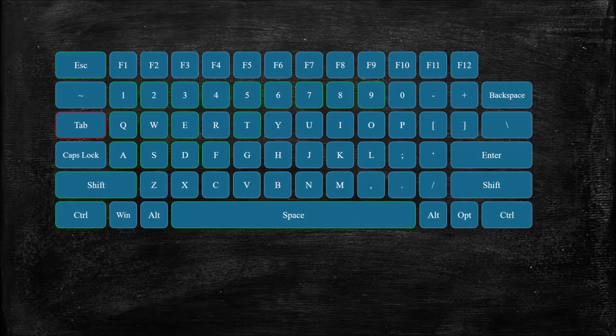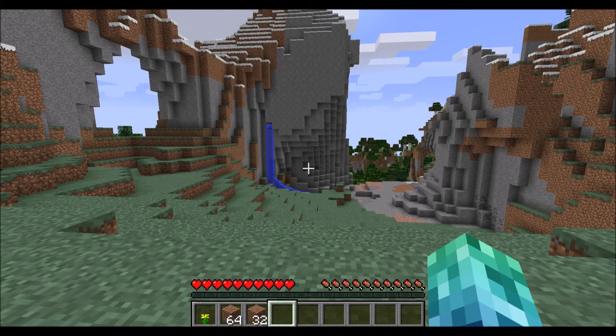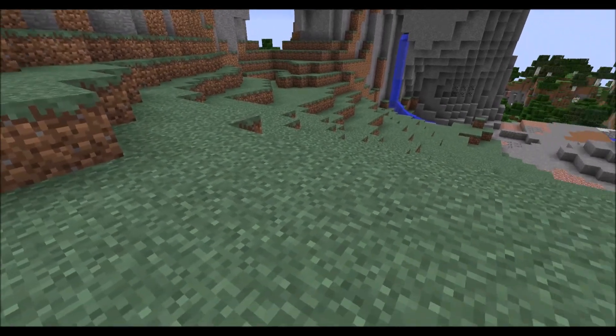Next is the tab key. Pressing this will show a list of the people connected to the server you are in. If you are in single player, it does nothing. Pressing the F1 key will remove your HUD or heads-up display. This will make gameplay difficult, but allows you to see a little better.